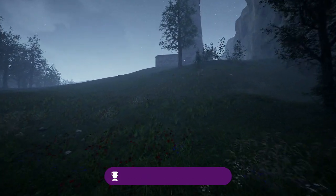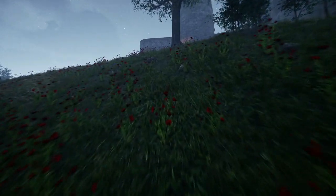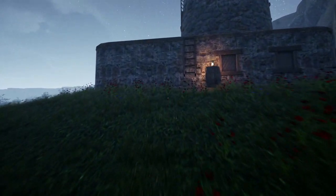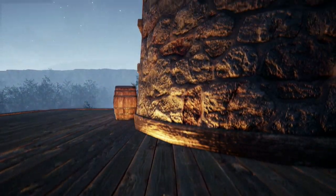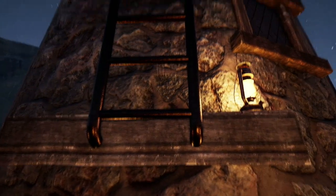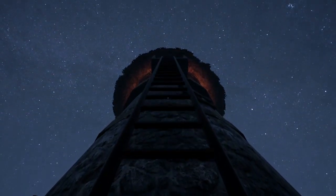On va se rendre ensuite vers la tour, nous allons monter au deuxième étage. Pour courir, rien de plus compliqué, vous appuyez sur LB. Ici donc vous allez monter sur la tour, vous appuyez sur RT pour monter l'échelle. Vous faites pareil avec la deuxième échelle et ensuite vous verrez, il y aura la deuxième figurine sur l'étagère où se trouvent des livres, tout à gauche donc sur cette étagère.